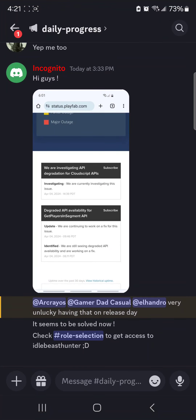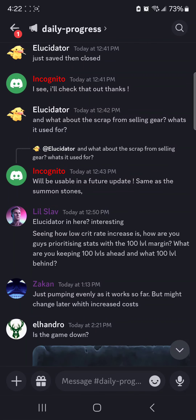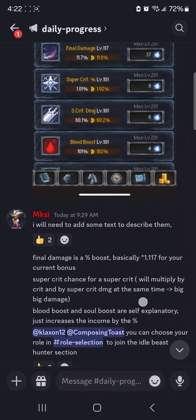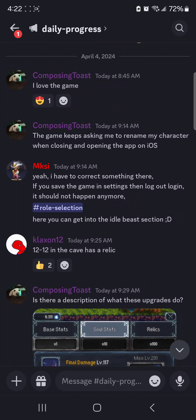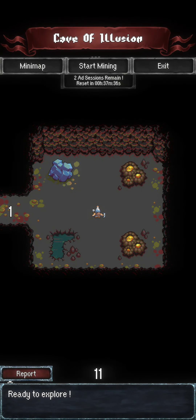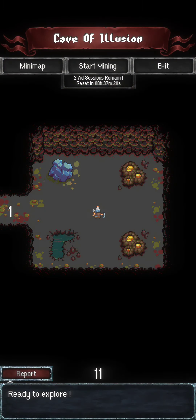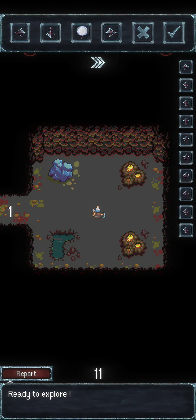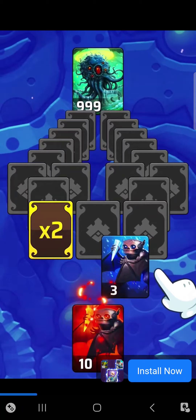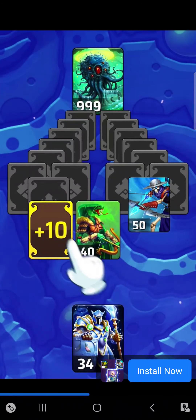Before we continue — I know someone said there was a relic somewhere. I can't find it. Someone said 12-12 in the cave has a relic — so we need to go to 12-12. We are at 11, so we need to go one to the left and all the way down. There's an ad because I can only do three runs, but you need to watch the ad to do more — it's worth it. This is actually huge because I need a relic upgrade right now.